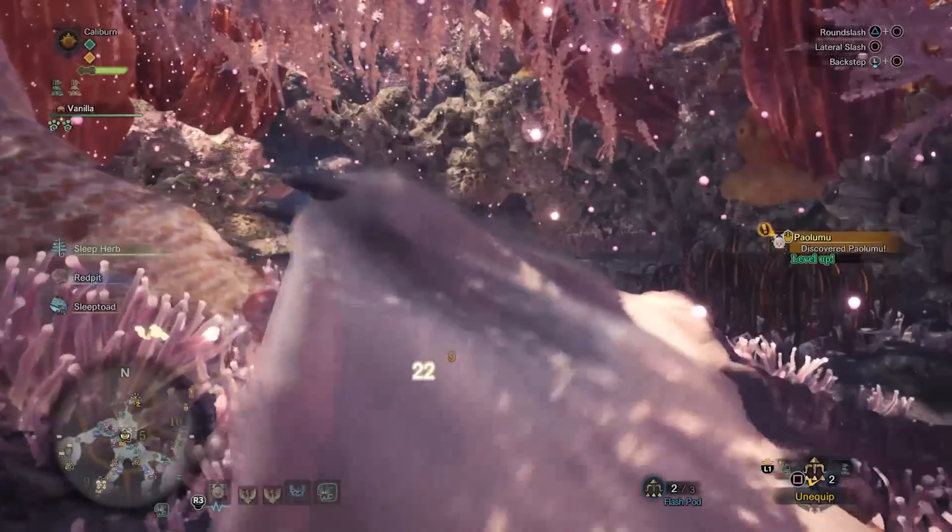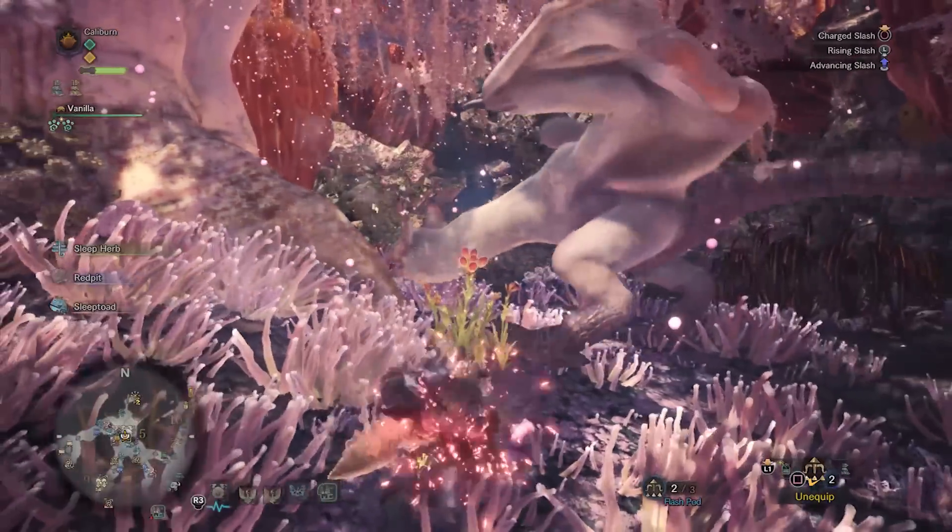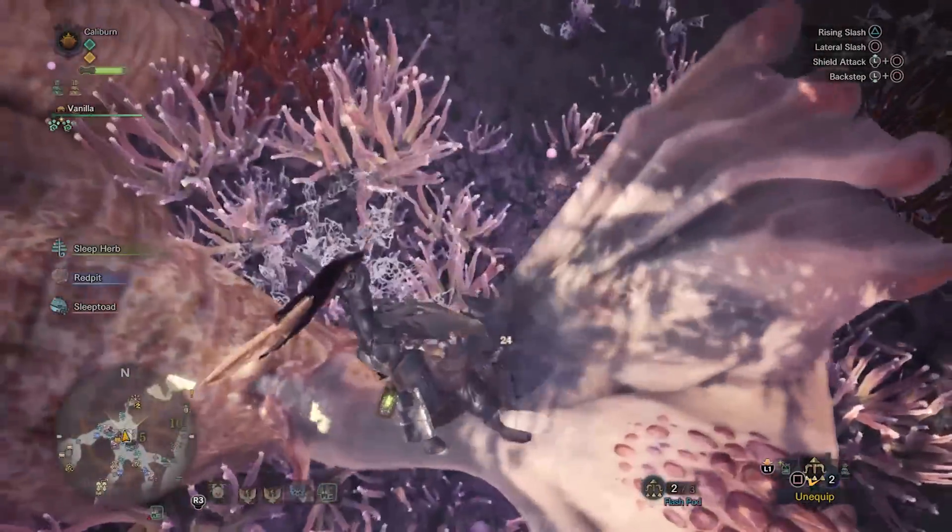You'll be wanting to switch weapons based on elemental weaknesses from now on. In general, thunder is always a safe bet, but your next hunt is Paolumu, who is weak to fire, so hang on to the Blazing Edge I.